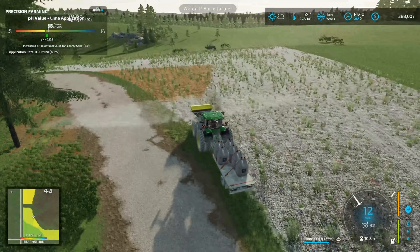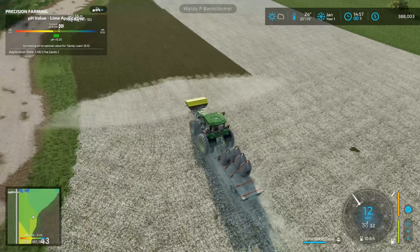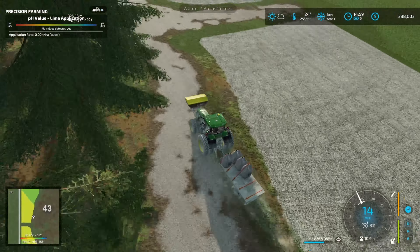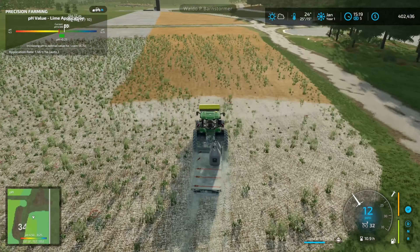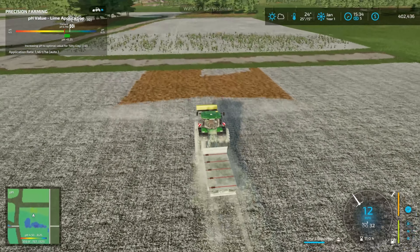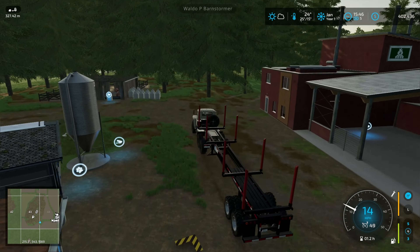Pretty much every field that was harvested gets a little bit of lime to get back to neutrality — best to keep on top of it that way you don't burn through a whole lot in one go. I picked up a couple of pallets of firewood while I was on the far side of the farm, so got those in to sell as well. That was the lime done — used the full trailer in the end.